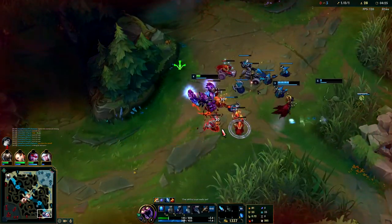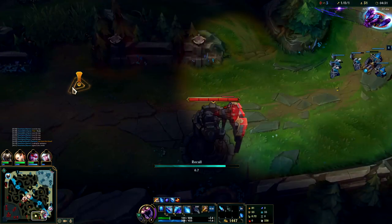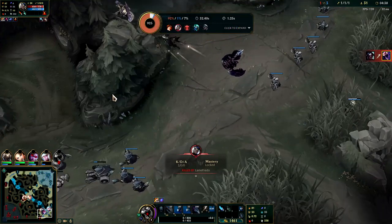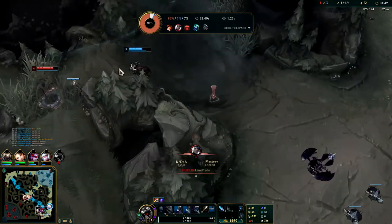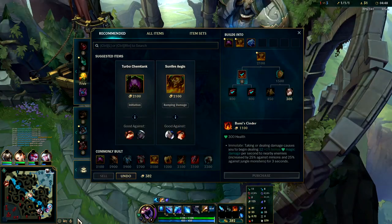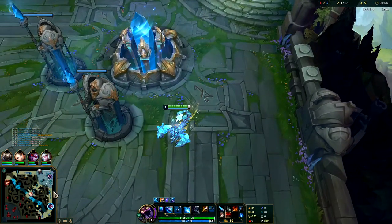On your first back on Skarner you want to really look to get full Bami's Cinder — it's going to speed up your clears dramatically and tune up your 1v1s. Vayne really shouldn't have stayed for that. I literally went back to stretch and scratch my arm — well played by Kayn I guess. If all of us were paying attention that would have been free. If you want to go for Chem Tank, pick up a Control Ward since we can afford it.